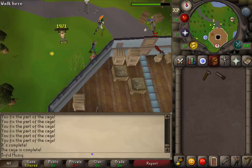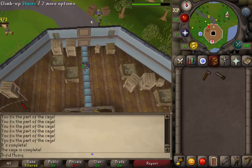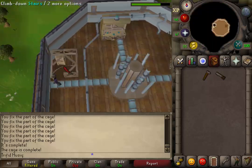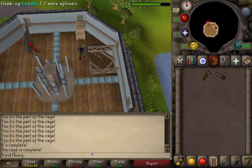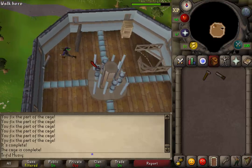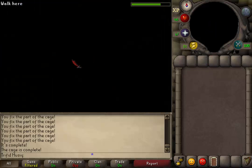I will now need to go to the top of the Tower of Life where we've just fixed the cage. So climb back up to the top floor. Once you have clicked on the ladder, you will see a cutscene that will take approximately one to one and a half minutes long.